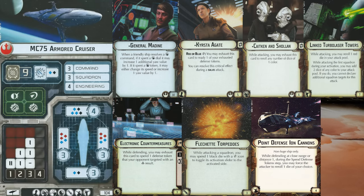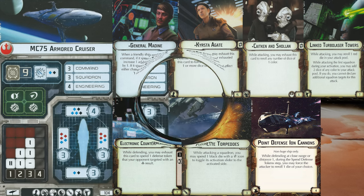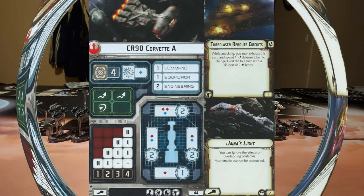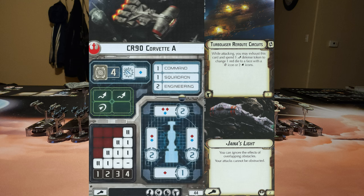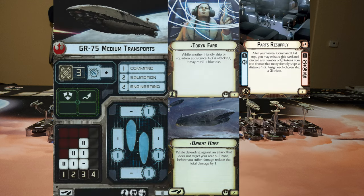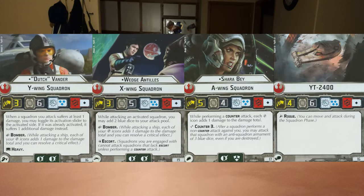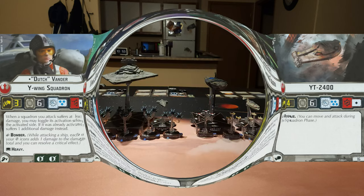For the Rebels, we have an MC-75 Armored Cruiser with General Maydean, Curst a Gate, Kitkin and Sholin, linked turbolaser towers, electronic countermeasures, flechette torpedoes, and point defense ion cannons. An MC-30 torpedo frigate with Lando, Ordnance Experts, Foresight, and Assault Proton Torpedoes. A TRC-90 with Jaina's Light and TRCs. A GR-75 with Tornfar, Parts Resupply, and Bright Hope. For the Rebel squads: Dutch, Wedge, Shara, and a White YT-2400.